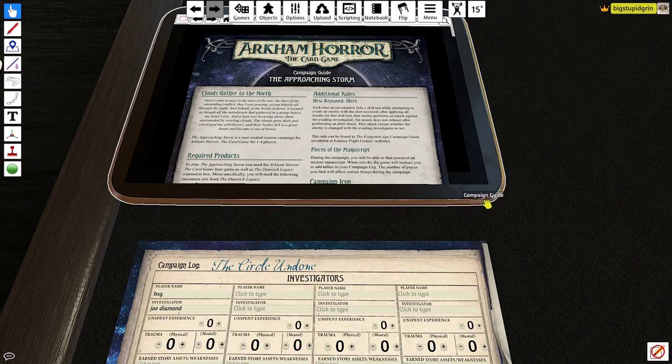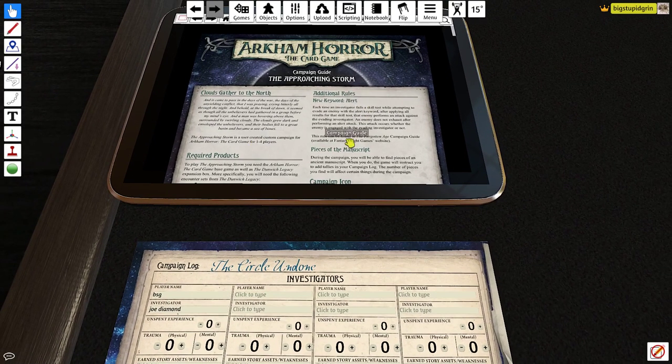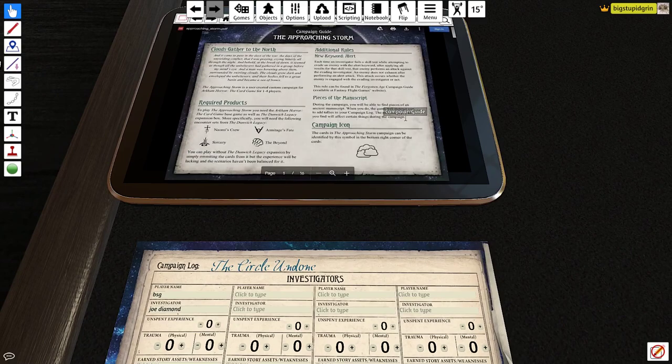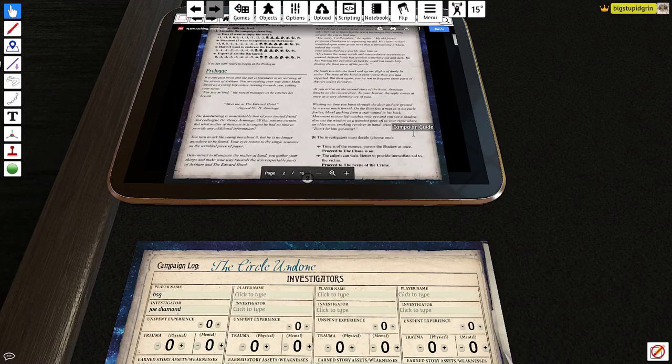If you're playing this on the tabletop, you would need to have a few pre-existing products from Fantasy Flight. I think you just need Dunwich — the Dunwich scenarios will have those encounter sets. But let's take a look. Let's get to the prologue.